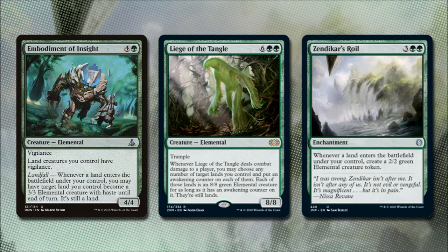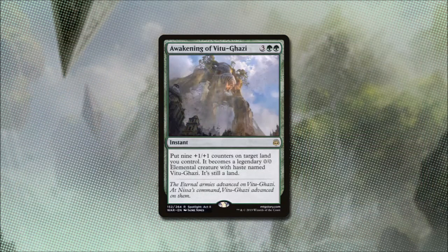Zendikar's Roil for 3 and 2 green says whenever a land enters the battlefield under our control we create a 2/2 green elemental creature token. Finally, Awakening of Vitugazi costs 3 and 2 green — we put nine +1/+1 counters on a target land we control and it becomes a legendary 0/0 elemental creature with haste named Vitugazi. It is still a land.